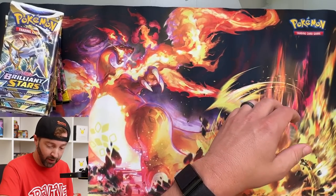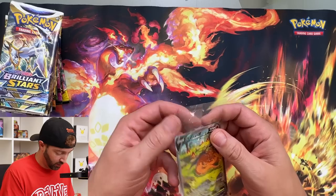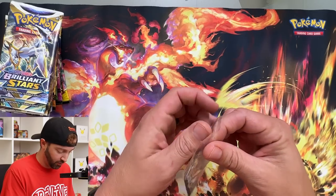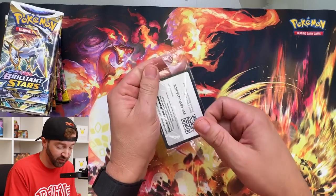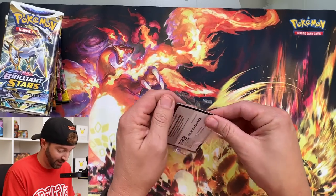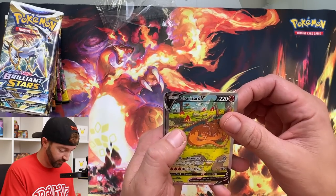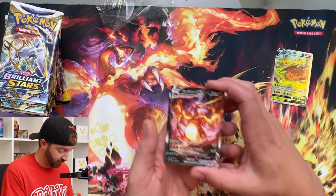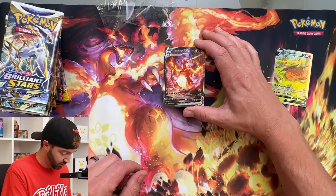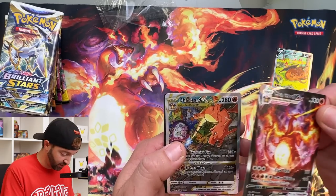Let's start with this little promo pack. My buddy Casey pulled — he wasn't supposed to, but he pulled two of a certain promo card in this. Casey, if you watch this, feel free to go to the comments and elaborate, or say I'm crazy. Beautiful Charizard V. Wow. That's not quite the artwork, but it's close. That is so beautiful.